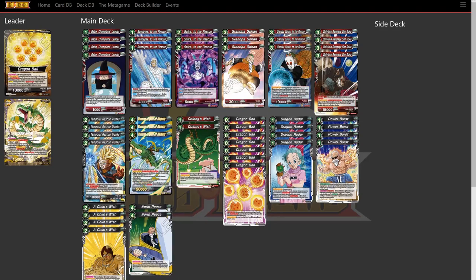For super combos, we're playing Temporal to the Rescue Trunks — it's a sparking super combo, so once we have 500 in the drop, we can play it and draw one with 10,000 combo power. We're also playing 3 Shenron Figure of Majesty, because it has a really good active main effect: it has draw power, and then we can untap two energies, give one of our cards critical with 5k, or grab one of our two-cost drops like Bandages to the Rescue, Baba Champion Leader, super combos, or Spikes to the Rescue, and play it to continue our chains and combos.